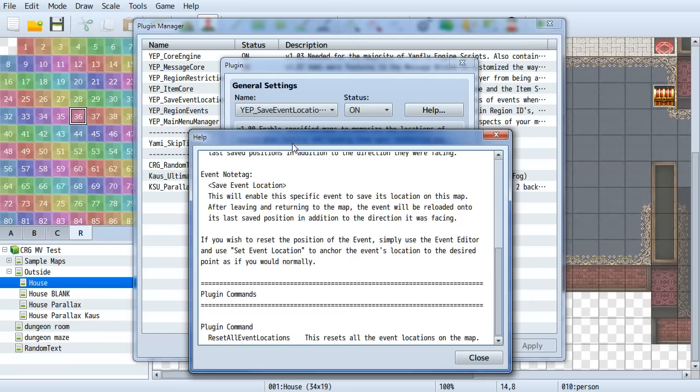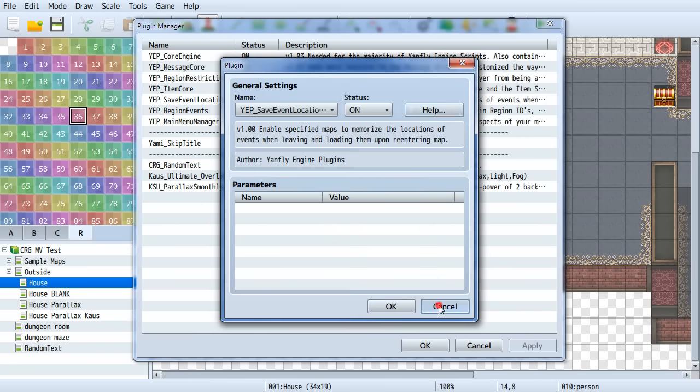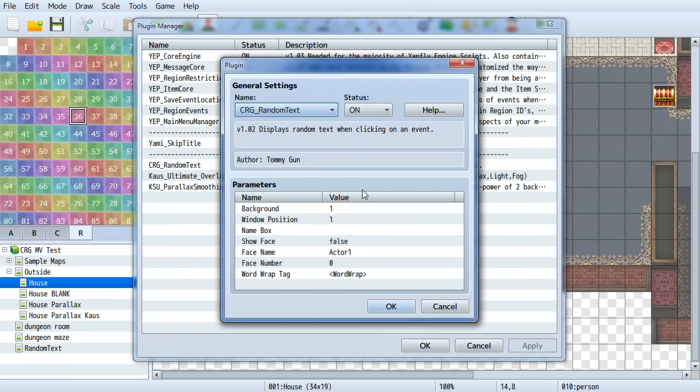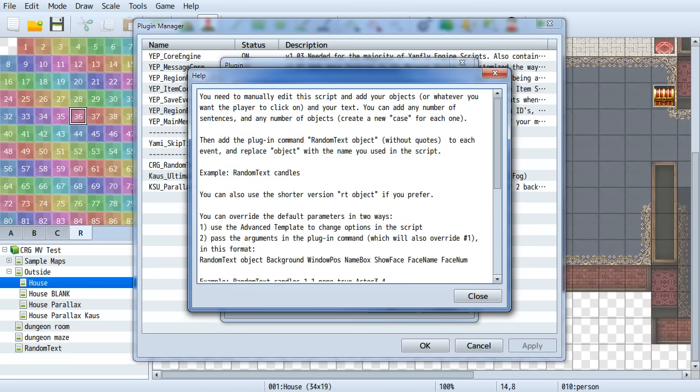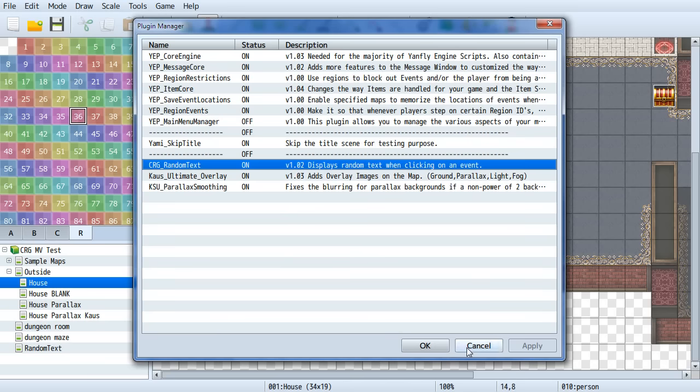Here's an example of a plugin command: the Yanfly Save Event Locations plugin lets you type 'Reset All Event Locations' as a plugin command and it'll reset all events on the map. So no longer these weird code things in scripts — you can put natural-sounding language into plugin commands, which just makes it easier to use.